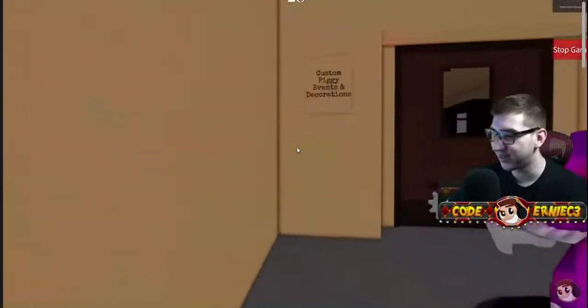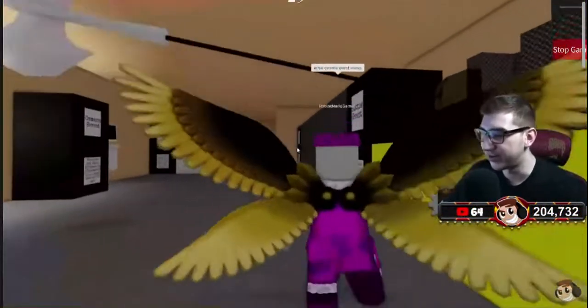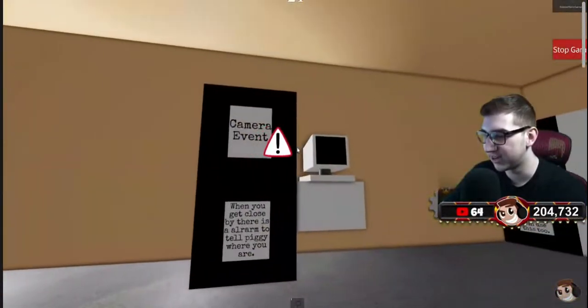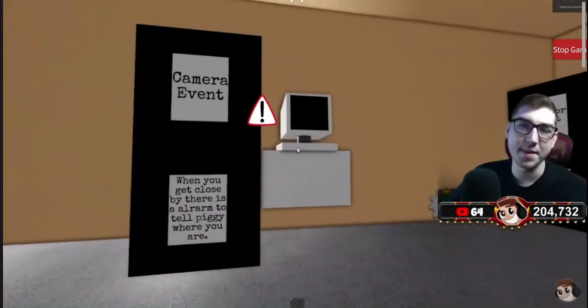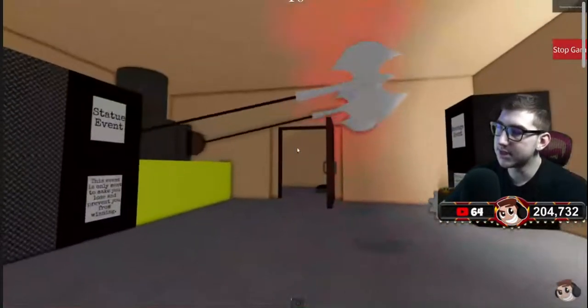Okay, let's go back. Custom piggy events and decorations — if you guys want to build some of these things, or these are ideas that should be in Piggy anyway, you should check this out. Camera event: when you get close to the cameras, there's an alarm to tell Piggy where you are. That's a cool idea.